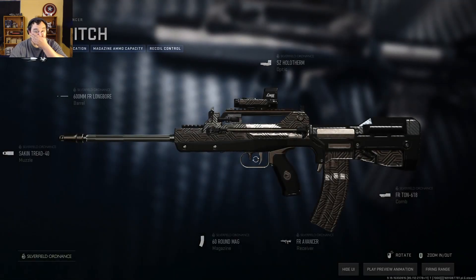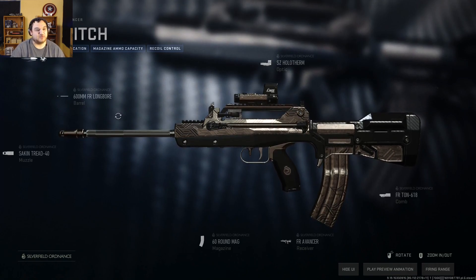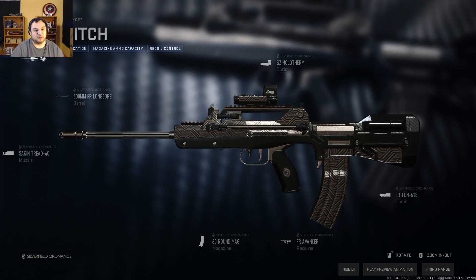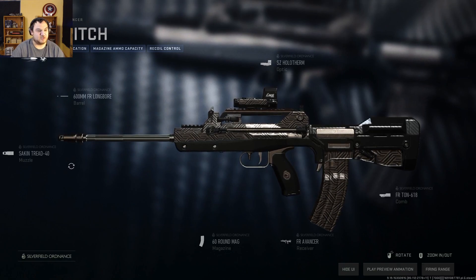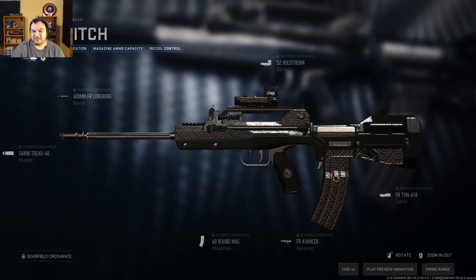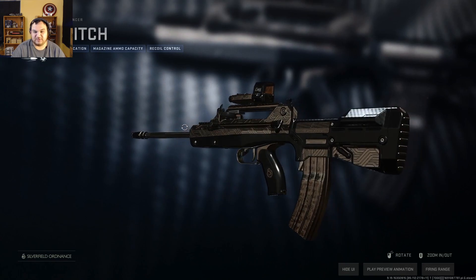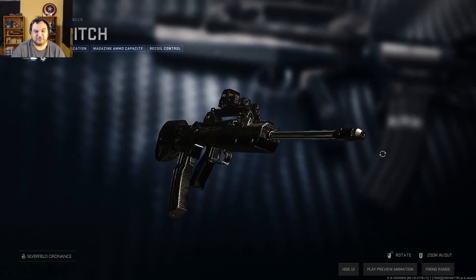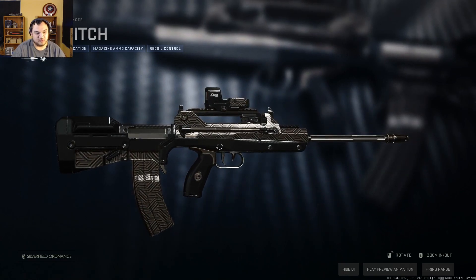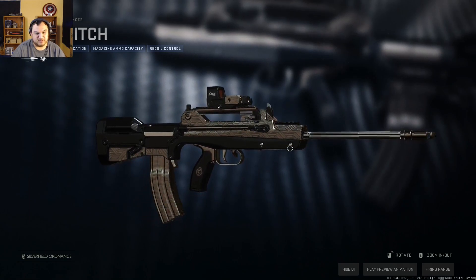Let's take a look at it here. So it comes with the SC Hollow Therm — one of my favorite optics — the 600mm FR Long Bore barrel, the Saken Tread 40 muzzle, the 60-round mag, and the FR Ton 618 comb. The design on it is fantastic, it's got a very Versace feel to it. Some of the designs are moving — damn, that looks sick.